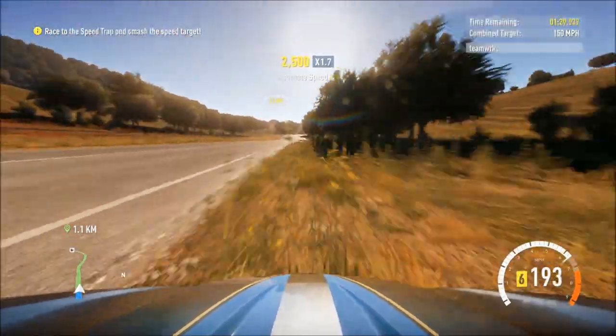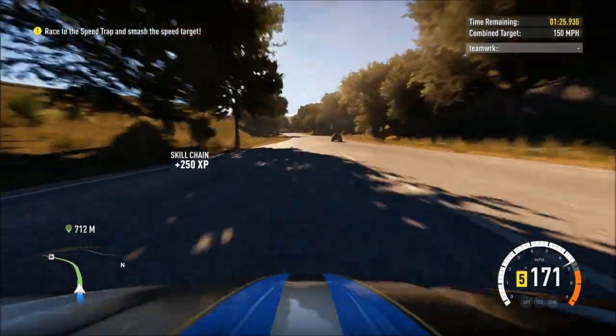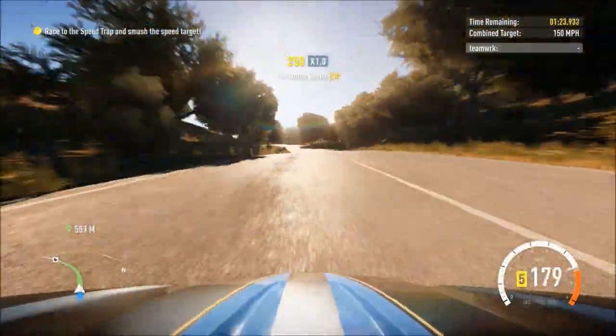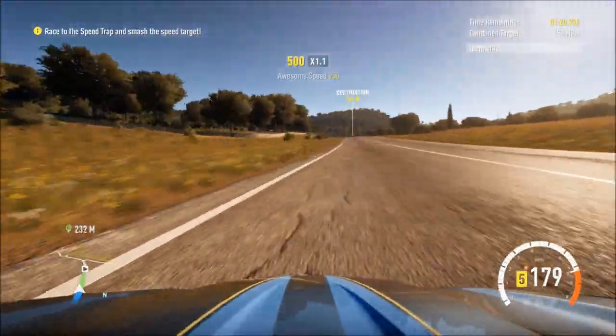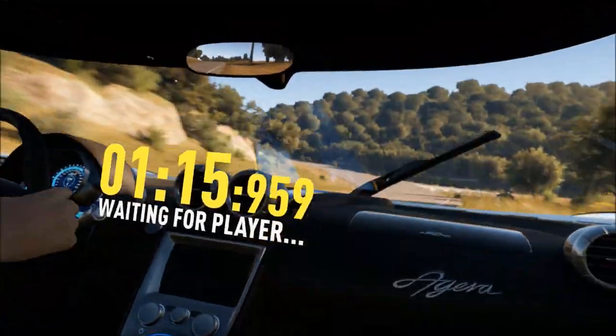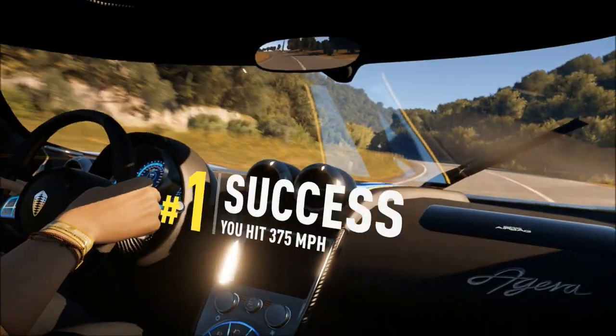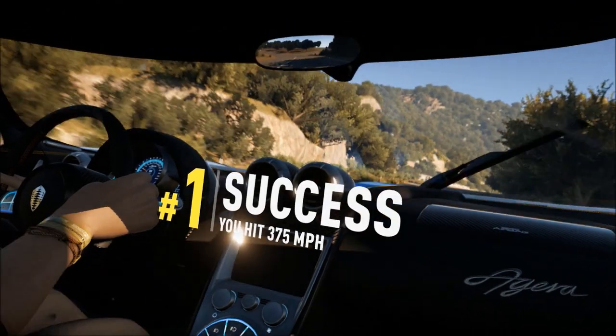This car is mentally quick. Koenigseggs as a general rule are always the same sort of thing — massive power, very lightweight cars. I'm glad you enjoyed, guys. This has been the first look at the Forza Horizon 2 demo — take care and I'll see you in the full game.